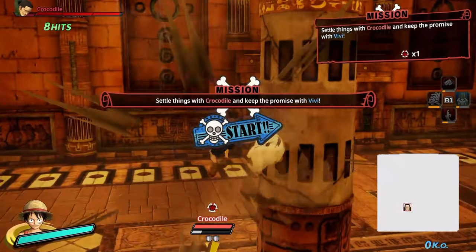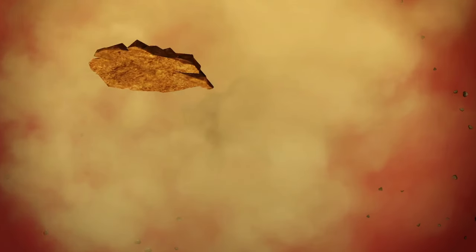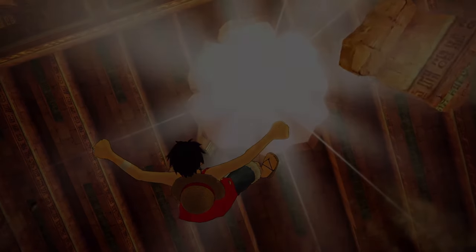While playing as Luffy, we take on Crocodile, where we have to use the water-leaking pillars to our advantage. For giving him a pasting, watching an awesome cutscene, and finishing the Alabasta Arc, we get the trophy 'My Friend's Seal.'